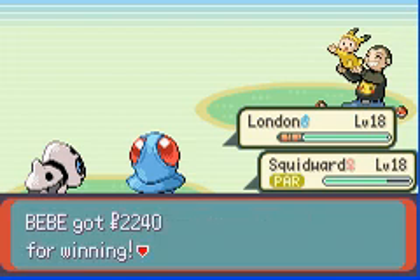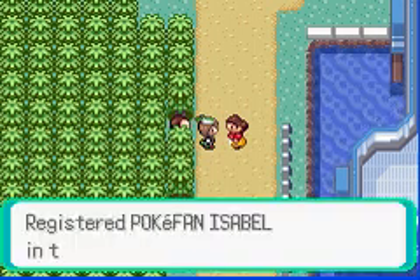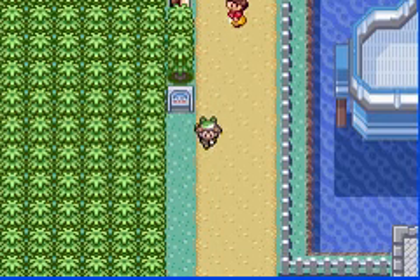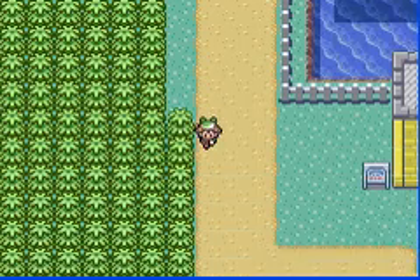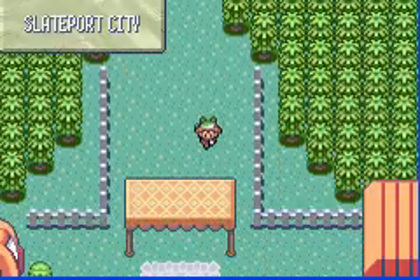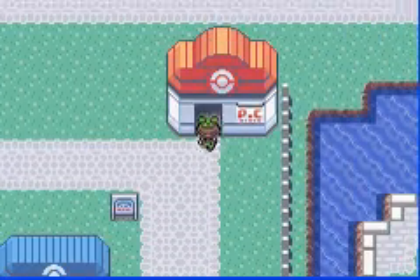Oh my god, I'm so screwed for the next gym. The next gym's Electric-type, and I have one 10-power ground move, and I have two things that are weak to it. Shut up! I think I'll see you in the next part of Pokémon Emerald, because evidently people won't leave me alone.